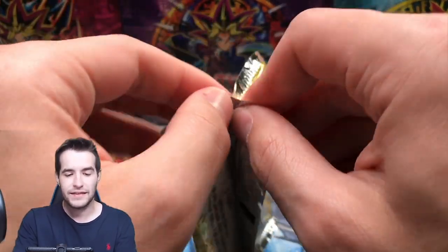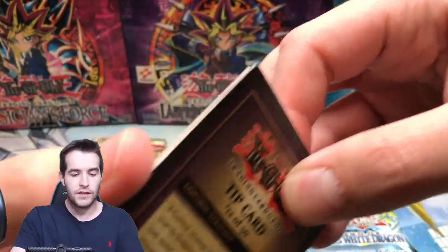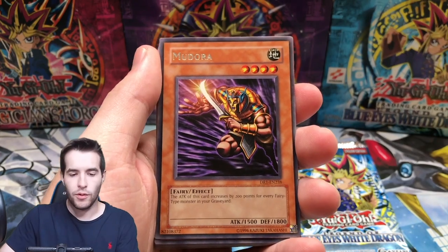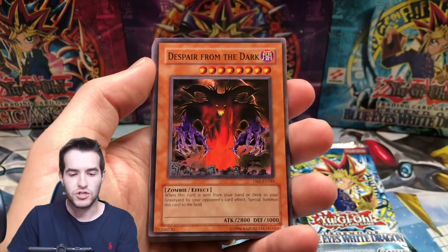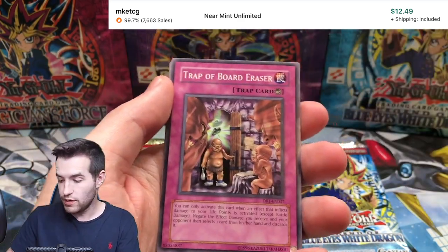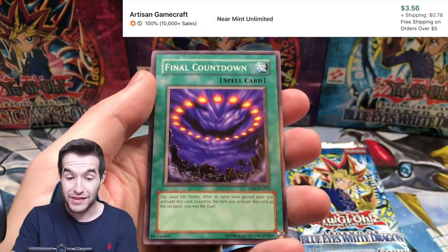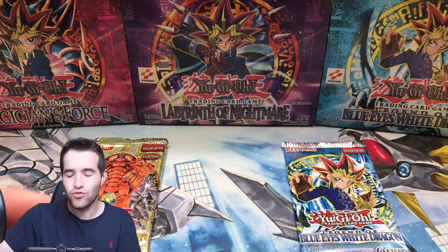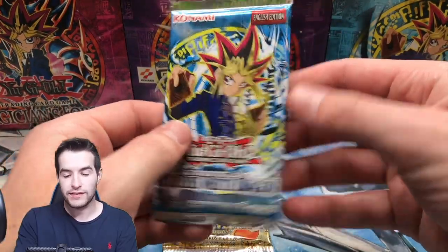Dark Revelation Volume 1 - let's see what we can do here. Maybe we should open this second after 3, but oh well. I think we opened a booster box of this at some point. Madura - is that our rare? Great Maju, Burning Beast, Despair from the Dark, Sonic Duck. Tsukuyomi - that's a good pull! Trap Abort Eraser, Formation Union, Meteor Rain, Final Countdown. Gravity Axe Grarl. Two packs left - we'll save DR3 for last because it's an actual old pack.